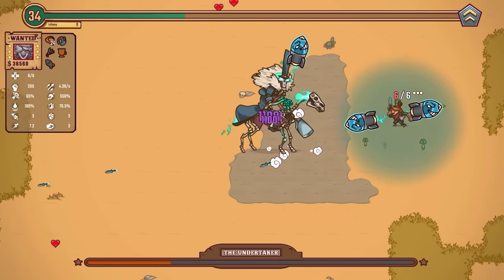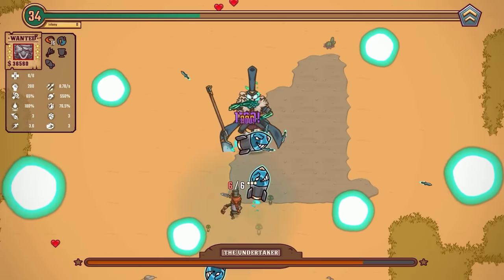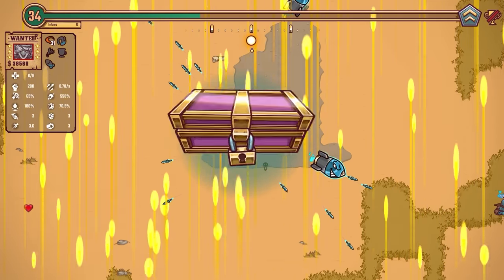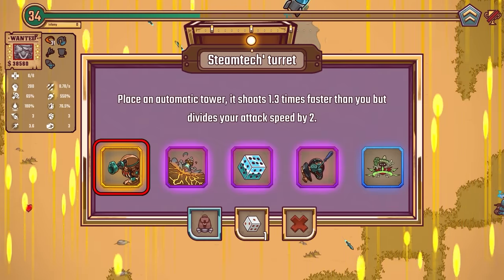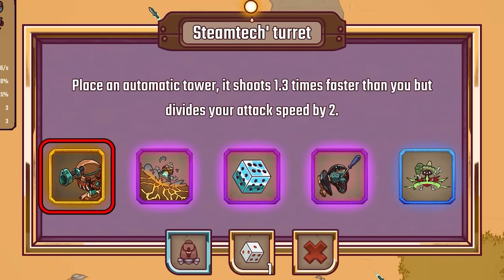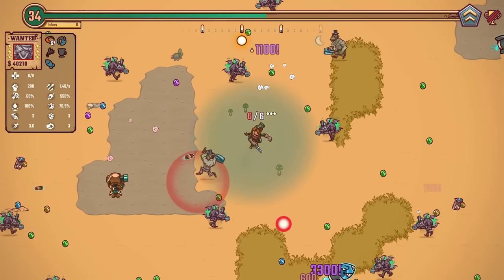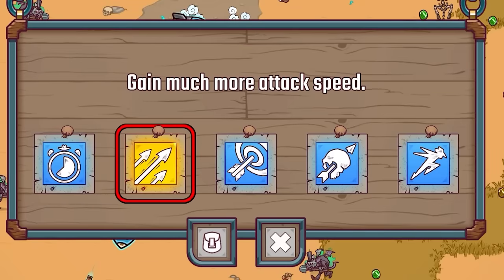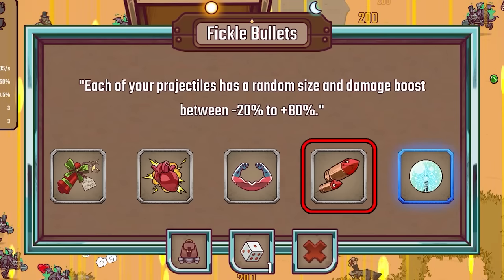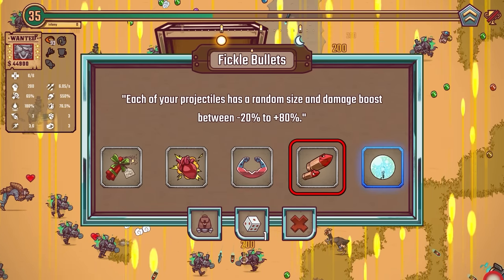Ah horses — I took damage! Yes, undertaker is down! Now we get the chest. I can get the automatic tower — it does divide my attack speed by two, but it's going to be shooting with all the attacks I do. Yeah, it also shoots backwards and forwards and shoots the big projectiles. My attack speed has been halved, which is not ideal — so I know what I'm focusing on next. We got a goldie: gain much more attack speed — thank you very much! Each of your projectiles has a random size and damage boost between minus 20% to plus 80%.